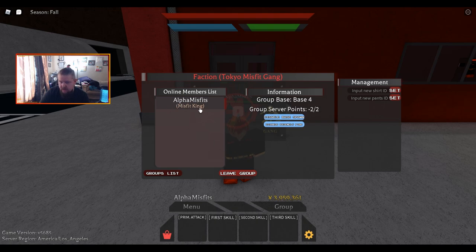It goes off the same rank. See 'Misfit King' — that's my rank in my group on Roblox, and it translates all those ranks into the game. That's how that works. If you enjoy mine, put my code in — just go to my group and get that number, same thing.